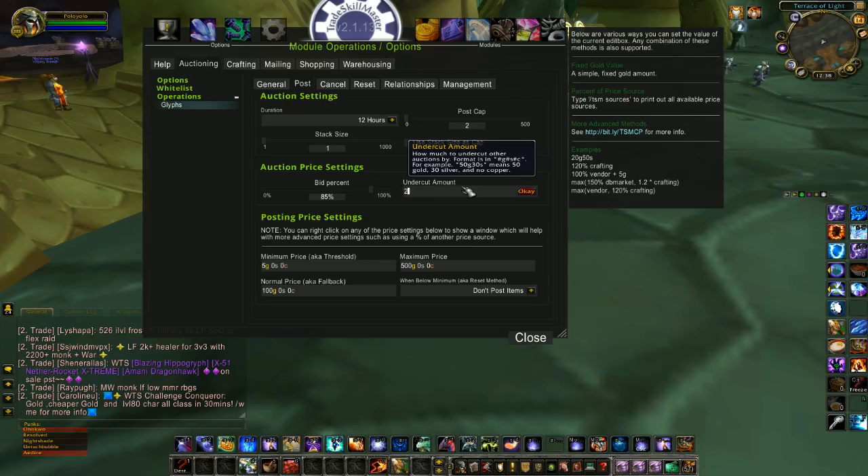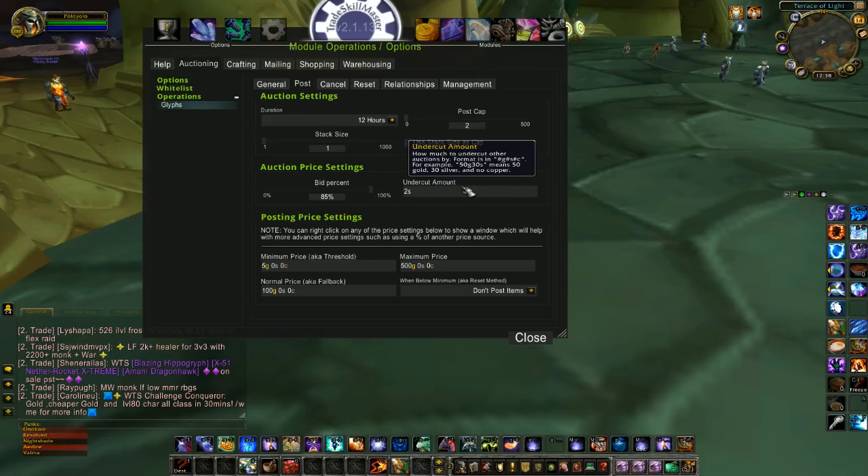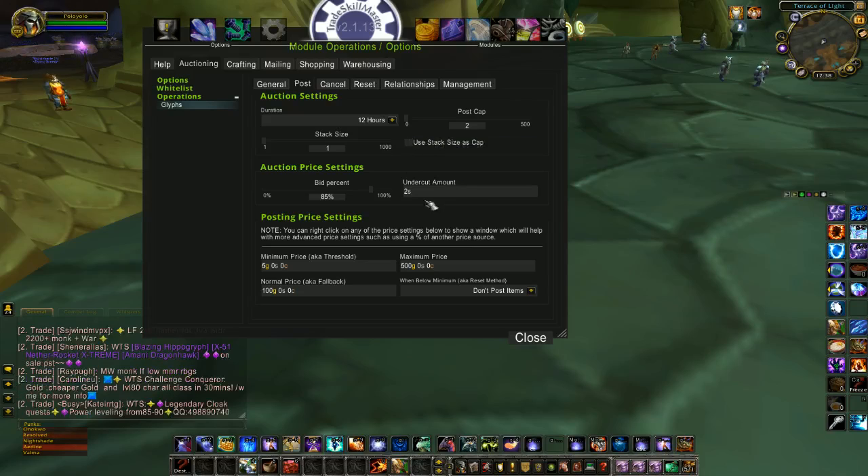My undercut amount is 2 silver instead of 1 copper. That way, if somebody is doing a post scan at the same time I am, hopefully I'll still come out ahead as the cheapest one on the auction house.